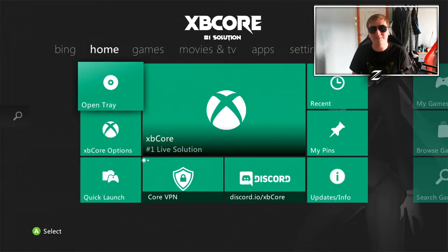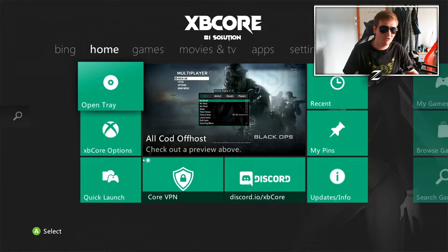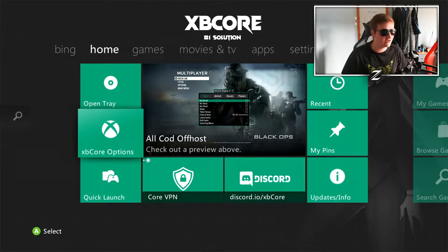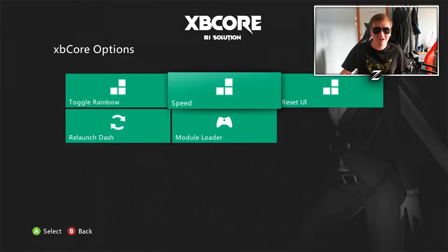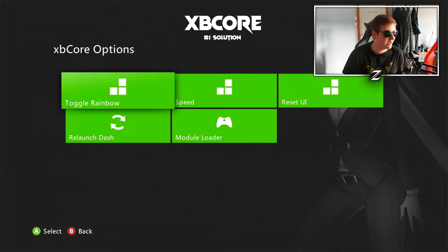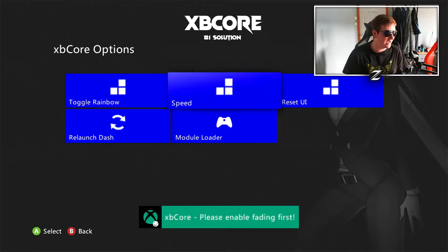Today guys we are going to be having a little review of XBCore stealth server — this server is literally new in 2022. It's got a lot of features like the custom UI, rainbow mode, reset UI, speed, and rotations. The server is absolutely unreal — if I hit this button it'll toggle rainbow mode, and if you click speeds it will speed up the rainbow in it.